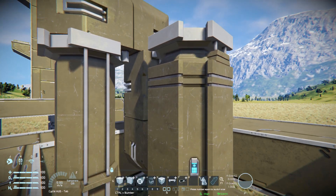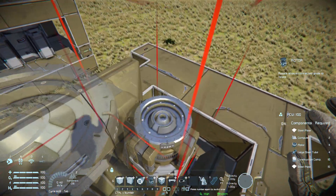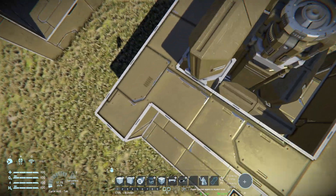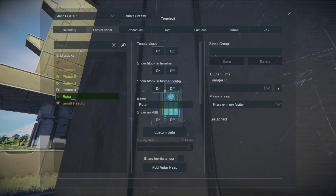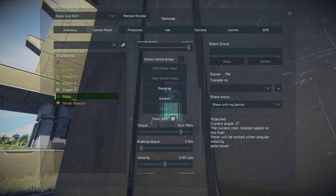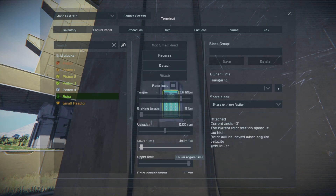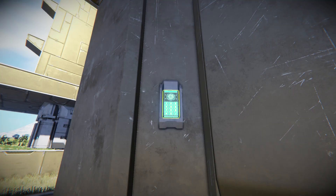Go ahead and put that back down. Get your rotor, place it down — it doesn't really matter which direction it's at, because it's not going to move whatsoever. Go down here, go to your rotor. Put the small head down, lock it, and put the lower limits and upper limits to zero.